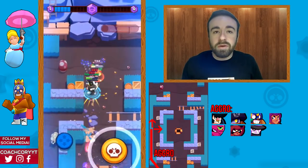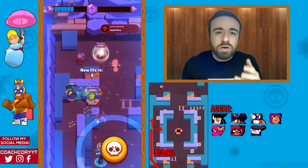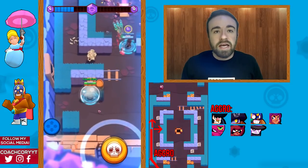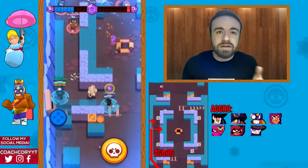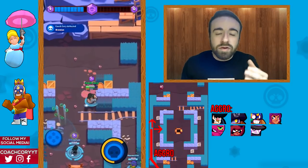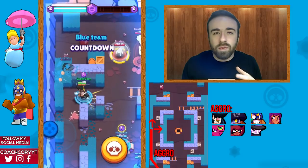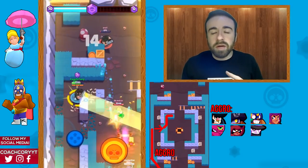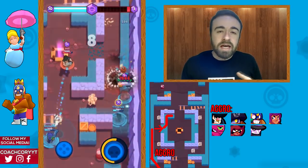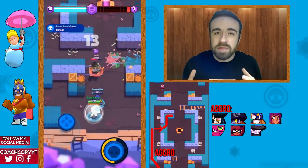Once you reach about the middle of the map, decide whether to continue up or enter the box to help your gem carrier. If the enemy has two people inside the box, go in and help. If you already killed someone on your side, I'd recommend continuing up the map to establish a spawn trap position. Only go to the middle if your gem carrier is getting overwhelmed; then help them and set up behind some walls to wait for enemies.